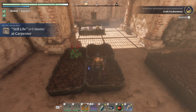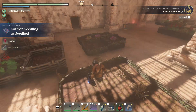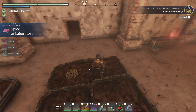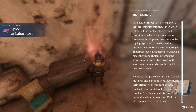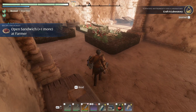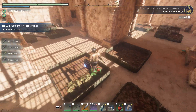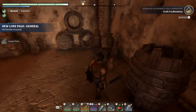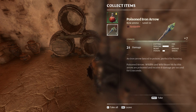So we got some recipes at the carpenter unlocked. Yeah, you got spice - nice. Brittle bush. Is that a poisoned iron arrow? Nice.